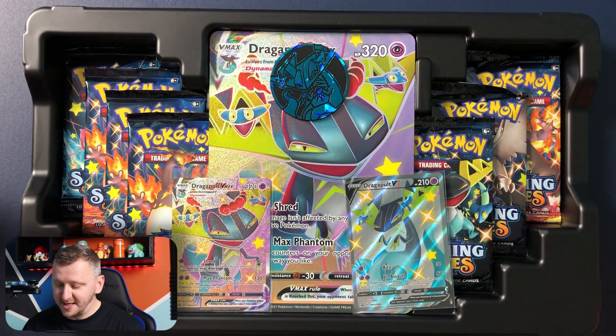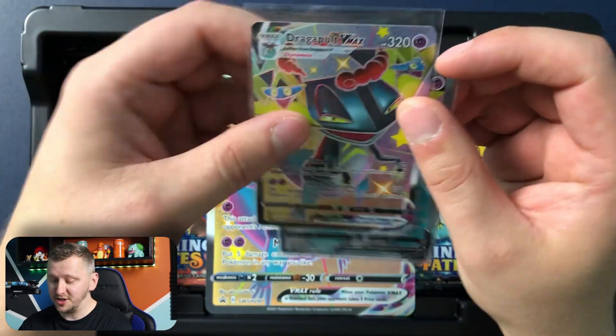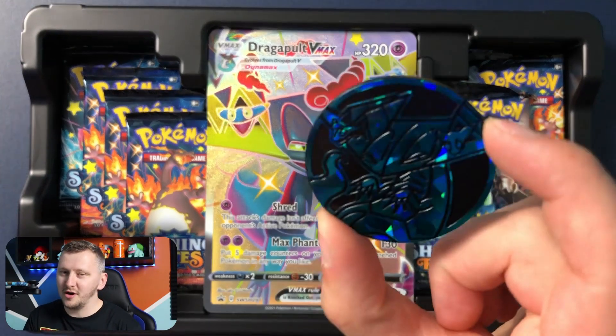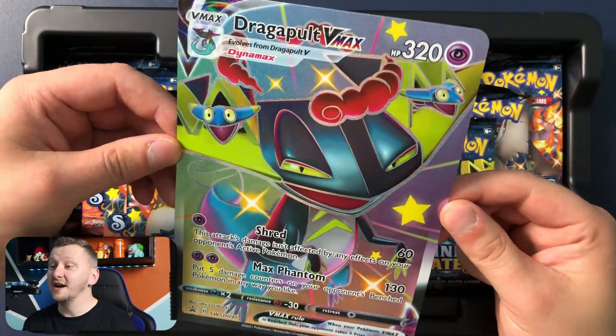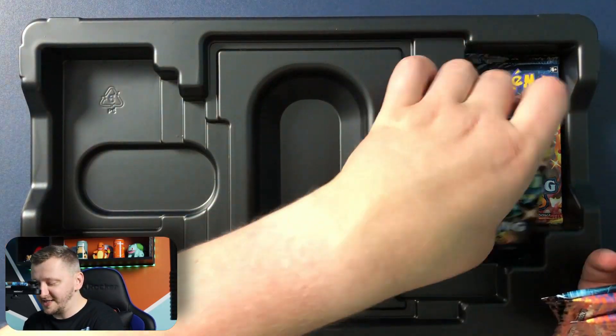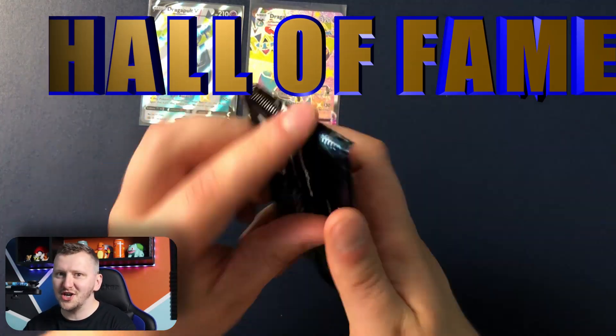All righty, I opened our box and here we go. We have a Shiny Dragapult V and Shiny Dragapult V-Max — gorgeous boys in the sleeves. It's a humongous Pokemon card, which I like. They are big and I like them big. This is a Dragapult V-Max Jumbo card. And we have seven booster packs, guys. Love it. Here is also a code for my Dynamax team — gorgeous, gorgeous, and gorgeous. Let's put those boys in the Hall of Fame and start our opening with the Charizard Pack.